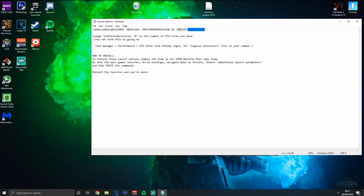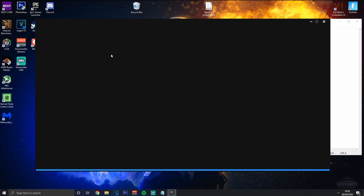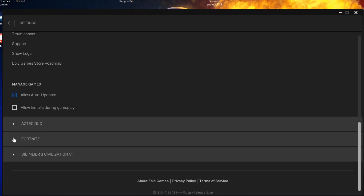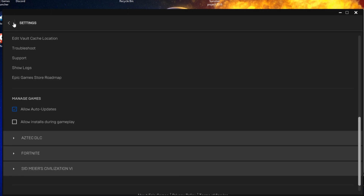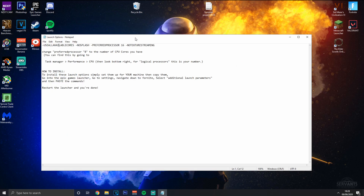Copy the full launch options text, then open Epic Games launcher and go to Settings. Scroll all the way down to Fortnite, click on 'Additional Command Line Arguments', and paste the text in. Make sure you restart the Epic Games launcher properly after doing this by fully exiting out, and you'll be good to go.